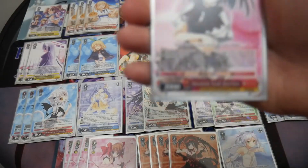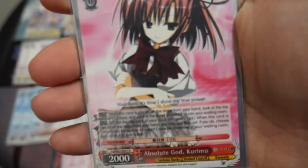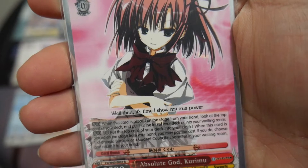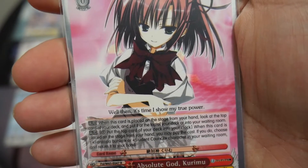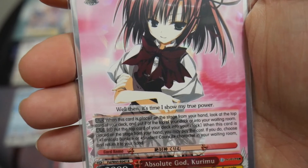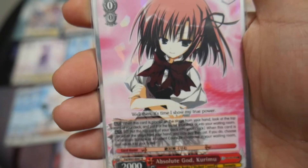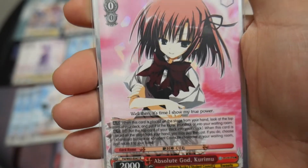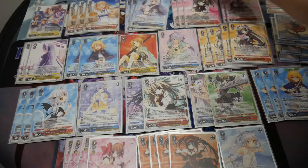I'm running three copies of Absolute God Kodomi. It has two effects. The first is when this card is placed on stage from your hand, look at the top of your deck and put it on top or in your waiting room. The second effect is when this card is placed on stage from your hand, you may pay one, take a hit. If you do, choose a Fantasia Bunko or student council character in your waiting room and return it to your hand. This usually gets your level one card combo.